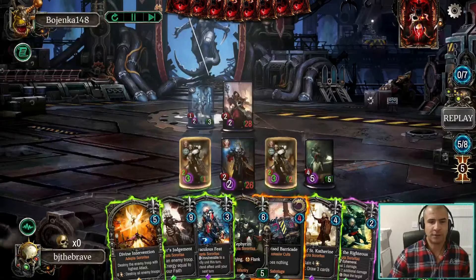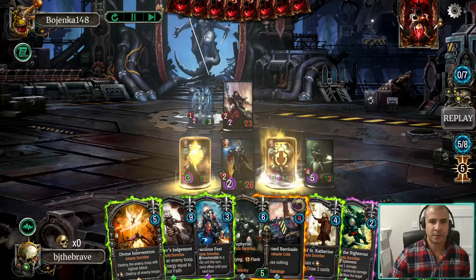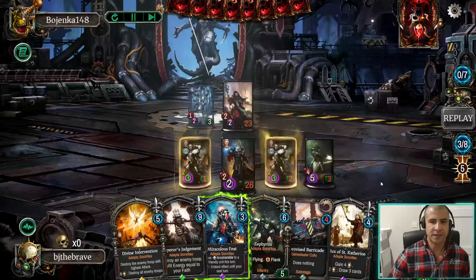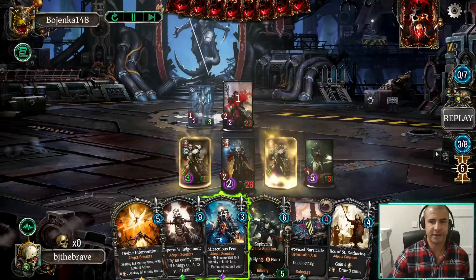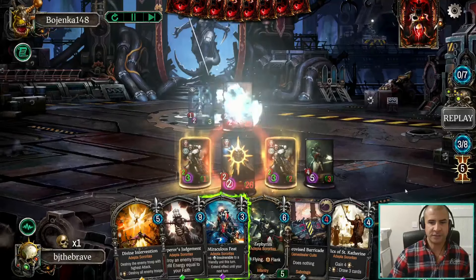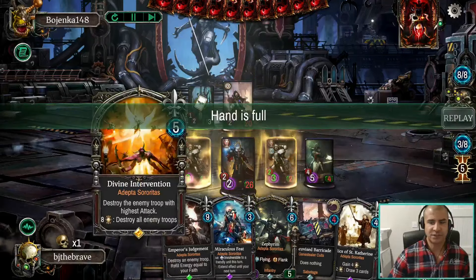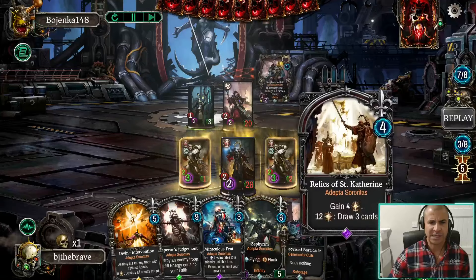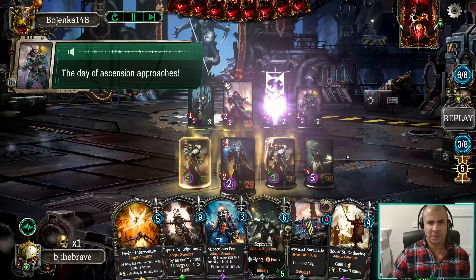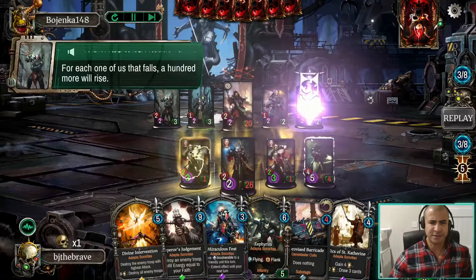We're going to get rid of the poison — we cannot keep that. There's a question of whether we stun here. I think we decide to stun because we're not in a rush. Once we've hit five faith with this deck, we're not in a rush to get up to eight. From E9 we can play the Relic and still do Divine Intervention to completely wipe his board. So there's no rush — we can disguise a little bit that we've got it. And once you've got five faith, you really want to be making use of Erika's stun ability.